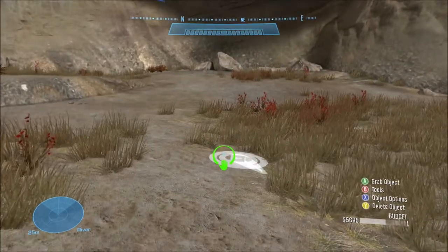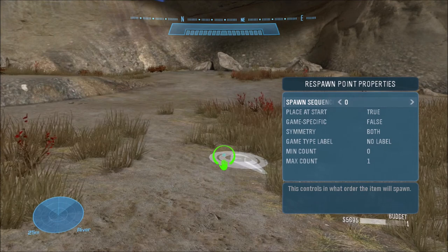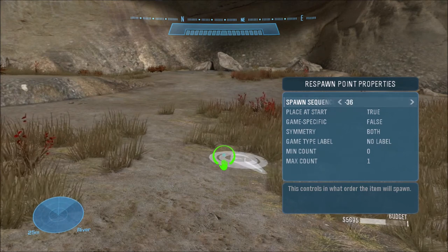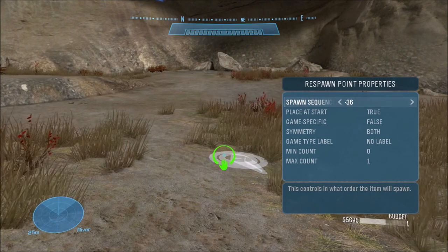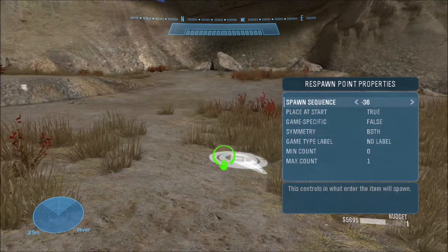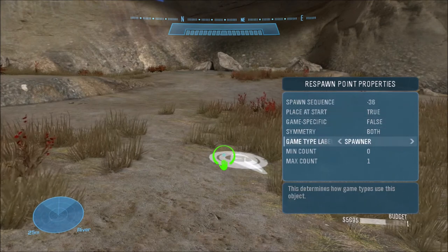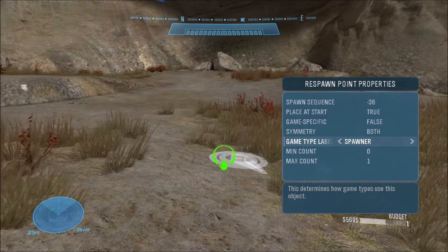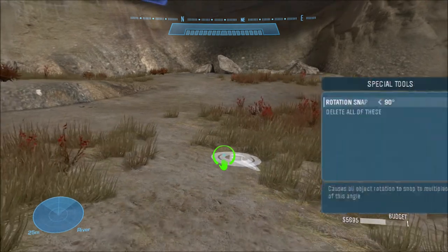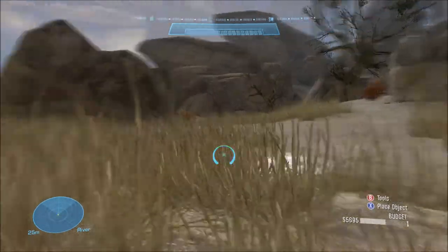Once you've got your respawn point, go down to Advanced. The spawn sequence for the flyable pelican is negative 36. I've recorded this tutorial a few times and always got it wrong because I did negative 35 — that only spawns the pelican, you can't actually fly it. If you want to fly it, the spawn sequence is negative 36. If you just want the pelican by itself, that is negative 35. Regardless of which one you choose, you need to set the game type label to 'Spawner' so it will spawn. You can make five possible pelicans that way.